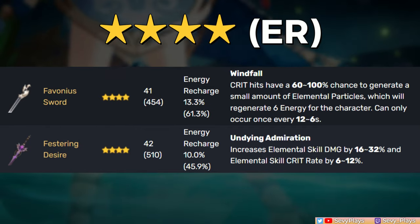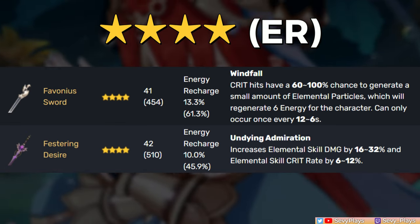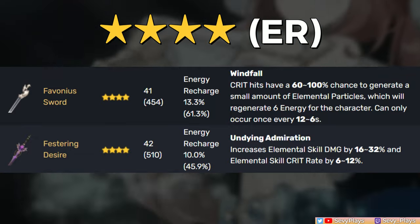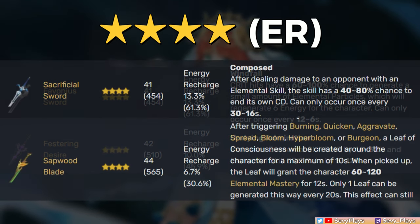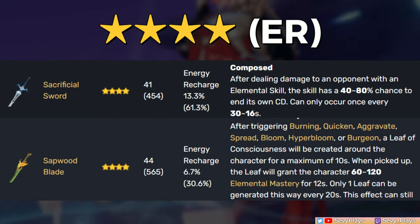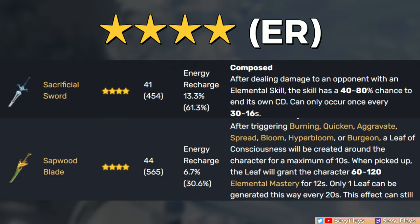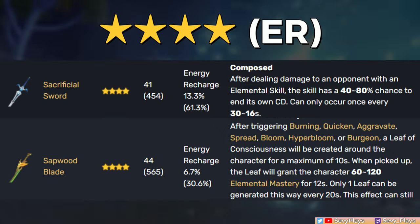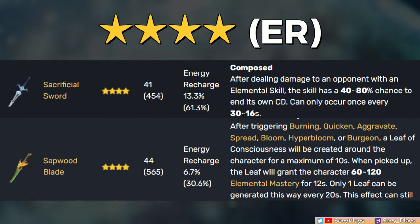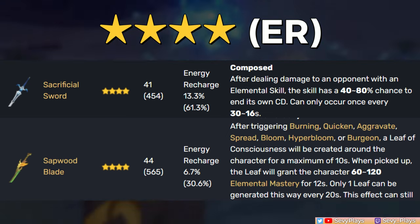Moving on to the 4-stars, there are a lot of great free-to-play or gacha options. Starting with ER weapons: the Favonius Sword is excellent thanks to its ER and battery utility, and since Nilou will be comped with many burst-reliant units, this helps a lot with adjusting your team's energy needs. The Festering Desire synergizes pretty well with her since it buffs her skill attacks with damage bonus and crit rate. The Sacrificial Sword has interesting synergy — thanks to the cooldown reset, you can have both her Tranquility Aura and Sword Dance active simultaneously, doubling her particle generation. The Sapwood Blade is an option as a craftable ER weapon with an EM leaf buff, but it's a lower recommendation if you already have the previously mentioned ER weapons.